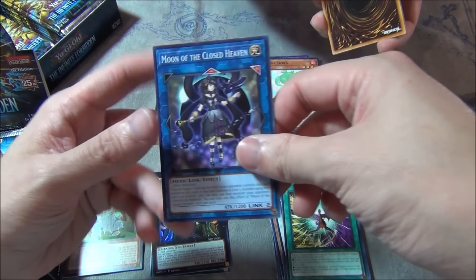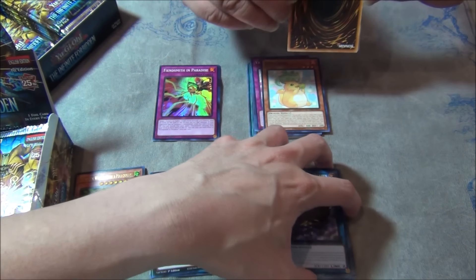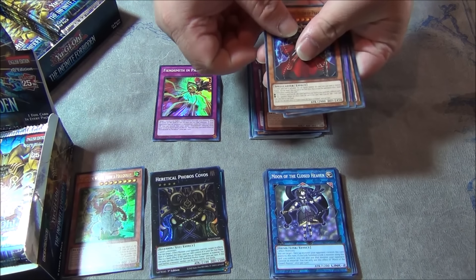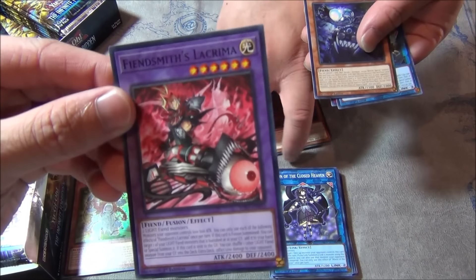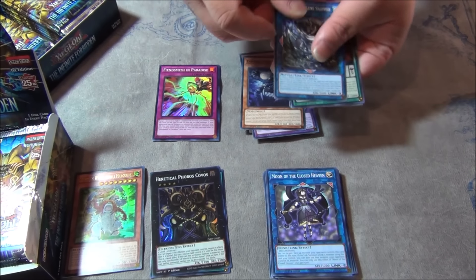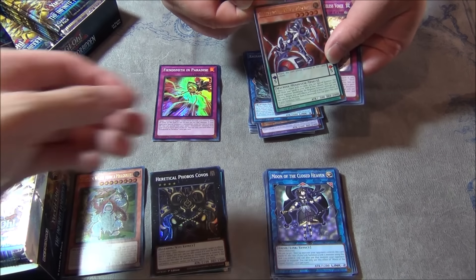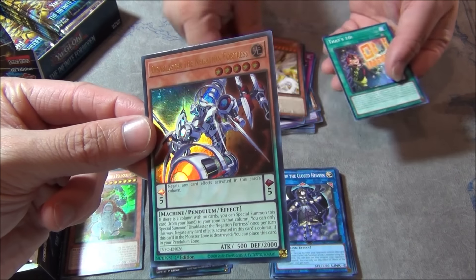That card's good — this is a common for you guys. Lacrima — you guys need that card, it's only common. And your ultra rare is the Abelastar. Disblaster, the Negation Fortress. We both got an ultra so far. God help us if we get the same ultra.